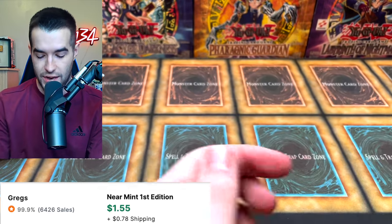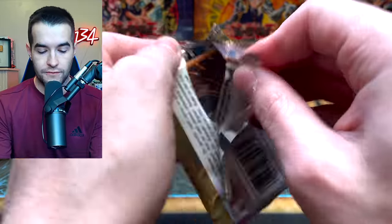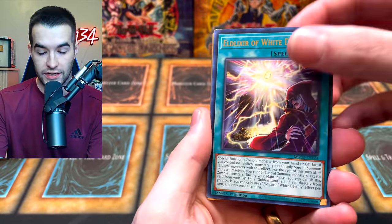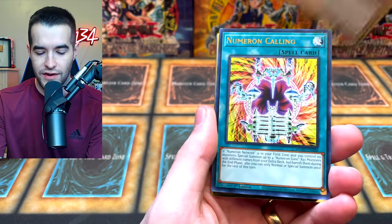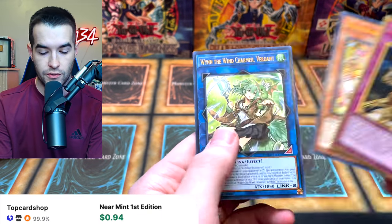Danger Bigfoot, but it's just going to be pain every single time. Next pack, here we go. Started off with the Conductor Tyrannus. We have Elixir of White Destiny, Altergeist, Red Eyes Darkness Metal — that's a pretty good one. I don't know what the prices are for this stuff now. I'm sure a lot of it's come down. Conquistador and Prank Kids.